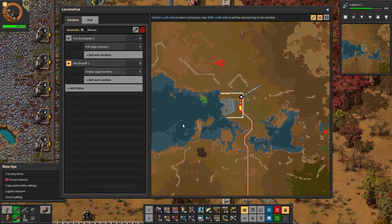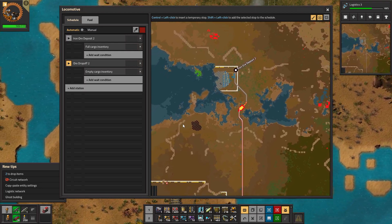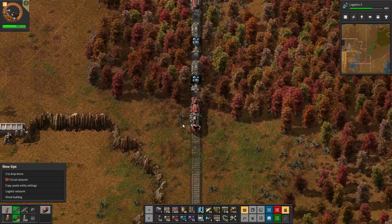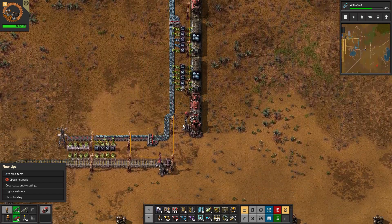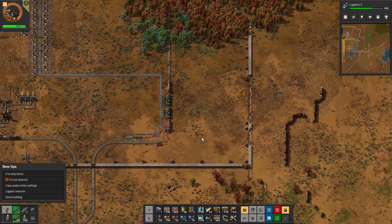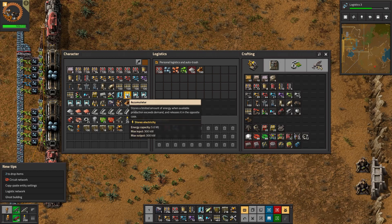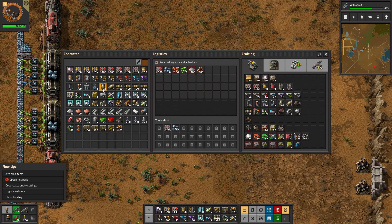Now for the thing I actually wanted to do this episode: laying out a power station. I was watching some Troopin today — he seems to be a pretty good content creator for this kind of stuff. He had an interesting thing he said: basically, the ratio for these takes 25 solar panels to fill up 21 accumulators.